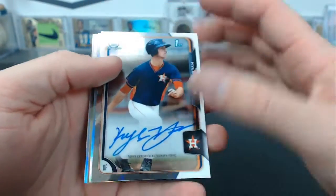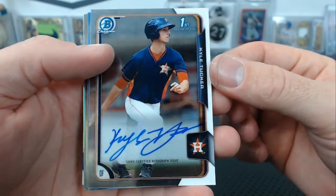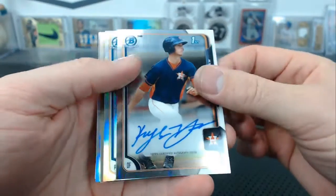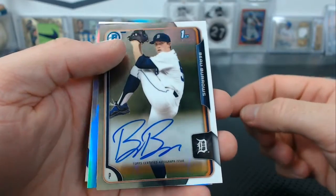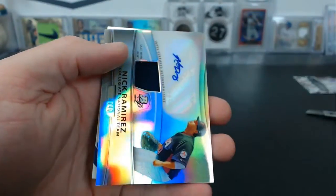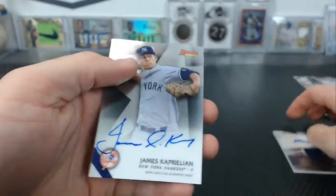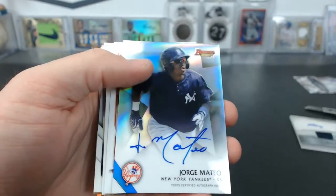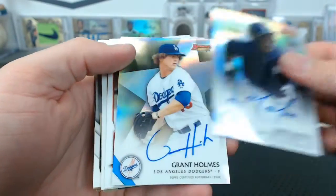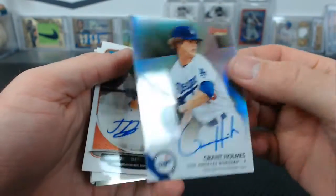From 2015 Draft: Kyle Tucker, Max Wotel refractor, Bo Burroughs. From Bowman's Best: James Kaprelian for the Yankees, Tyler Jay for the Twins, Jorge Mateo refractor for the Yankees, Grant Holmes refractor for the Yankees.